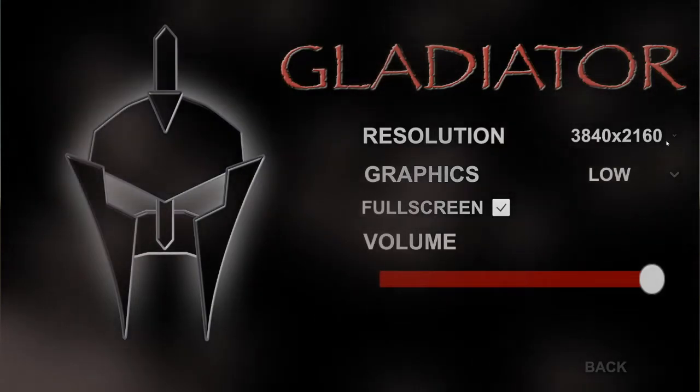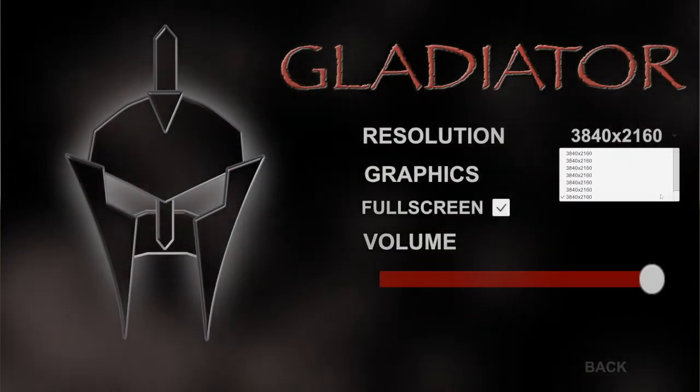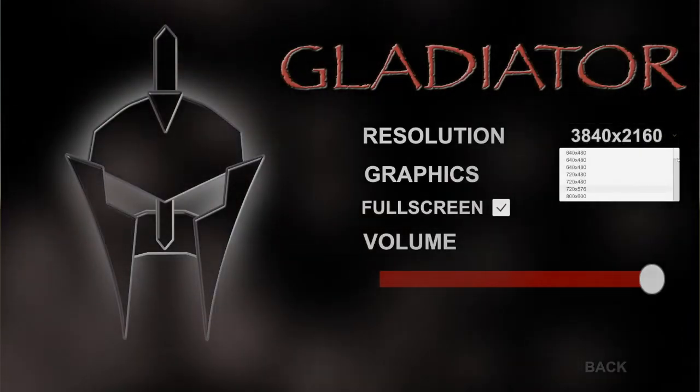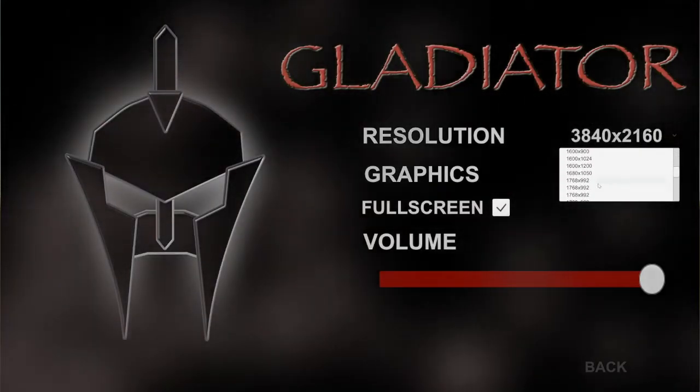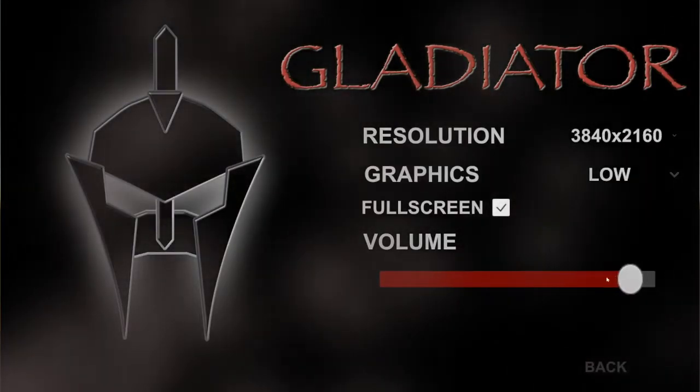Clicking on the options button allows you to change lots of different settings such as the resolution — you can see here that it gets more squished — and you can also change the sound.